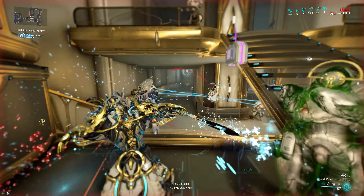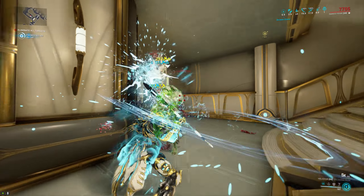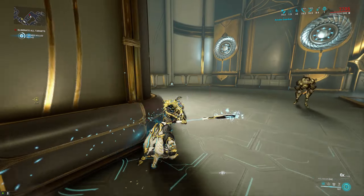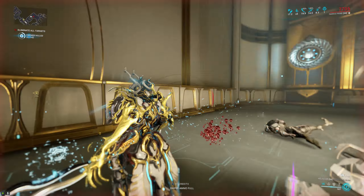It's also really fun because you're most likely gonna use Crushing Ruin with it, which is one of the most fun stances in the entire game. So not only does it make scanning faster, it makes it a lot more fun as well.